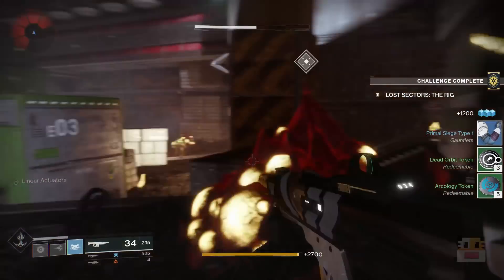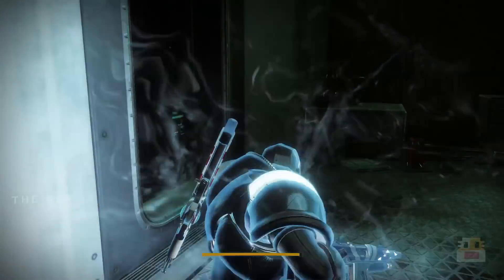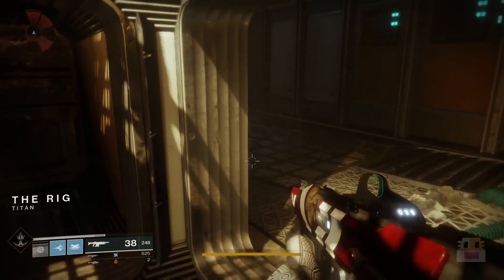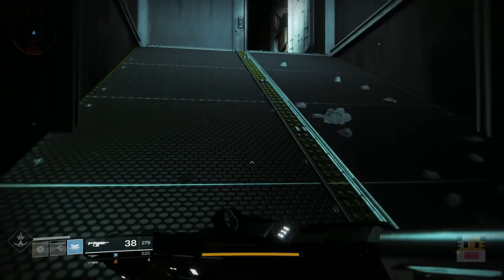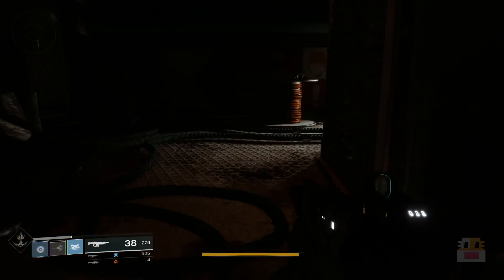Then kill yourself on one of the little supply caches around the area — they explode and are pretty much going to take out all of your health and shields. You should respawn all the way back at the top near the door. You'll know if you respawned correctly if it says 'the rig' in the bottom left. If you instead spawn at the top of the ramp, which is closer, you're going to need to exit that area all the way back to the door section where it again says 'the rig' in the bottom left, and that should reset the area.